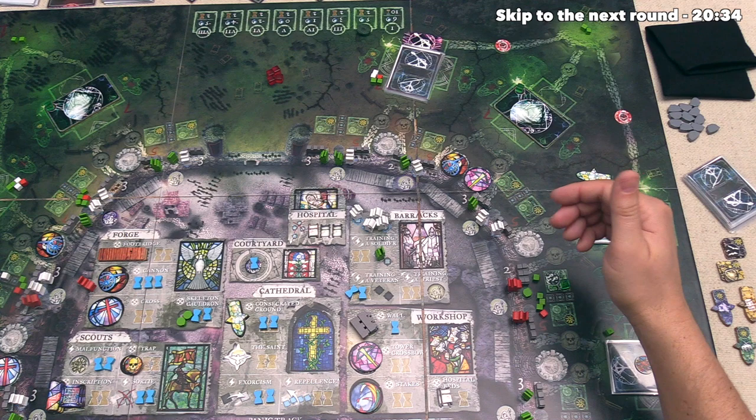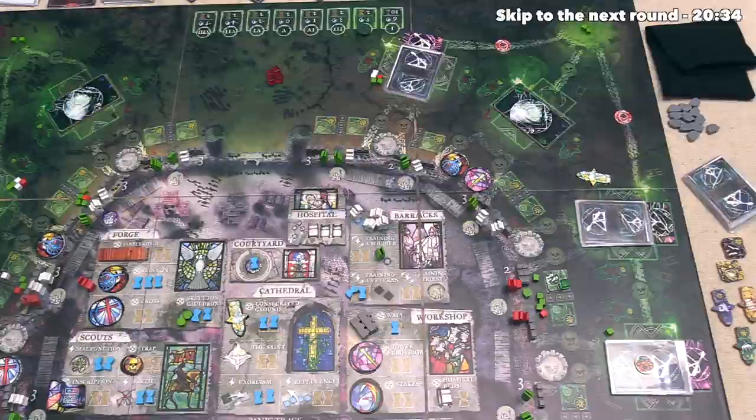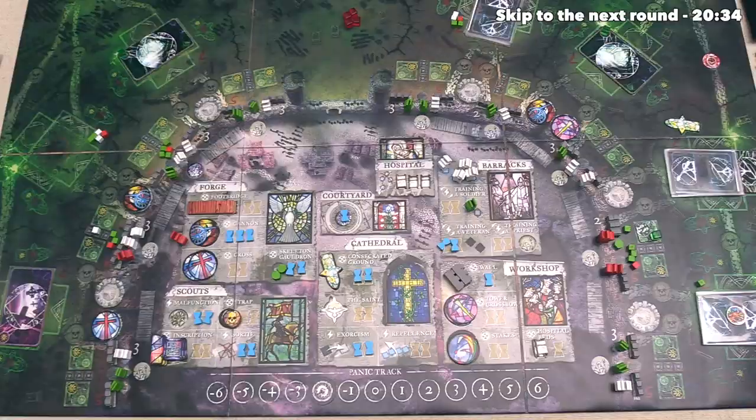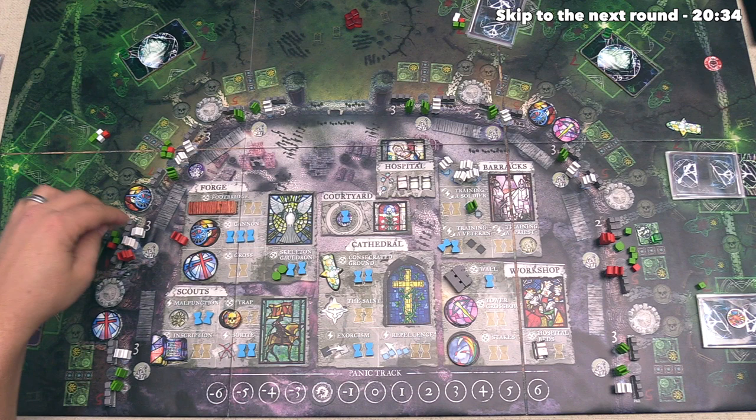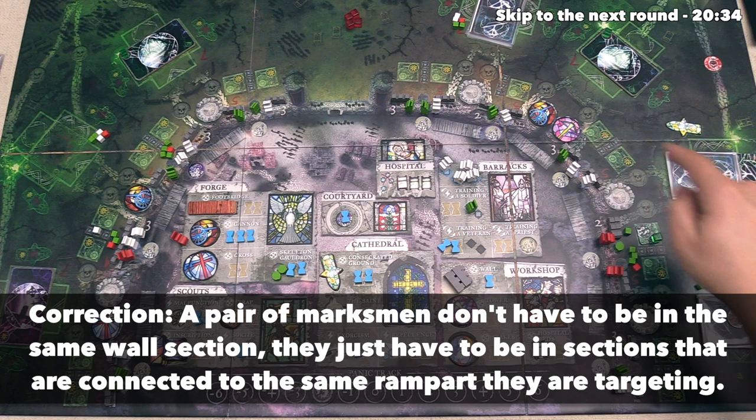It's also worth noting that if that was a hit, we would have taken a panic. It's now time for our marksmen to do their volley ability. Remember, this is if we have two marksmen within a wall segment, and it does not have any melee enemy units in it. That only applies to these two marksmen over here, and they can kill off a skeleton in one of the adjacent ramparts, but it looks like the invader was able to dodge that. So no volleys are going to happen, which means it's now time for the melee phase of the assault.